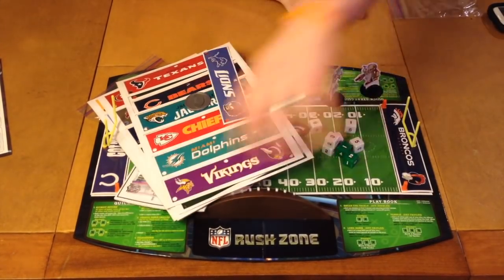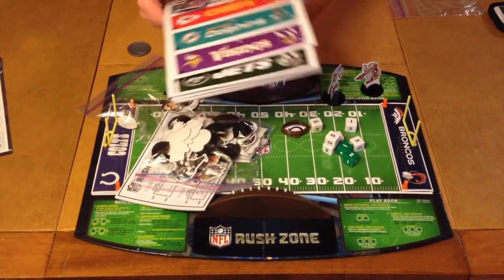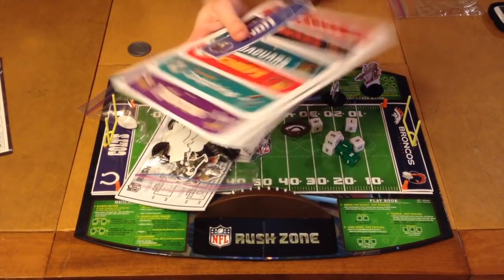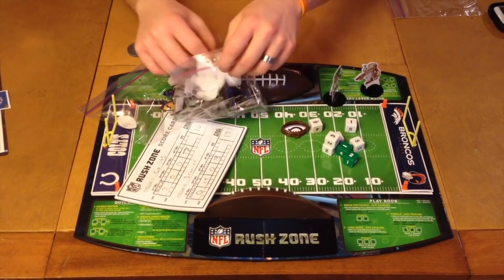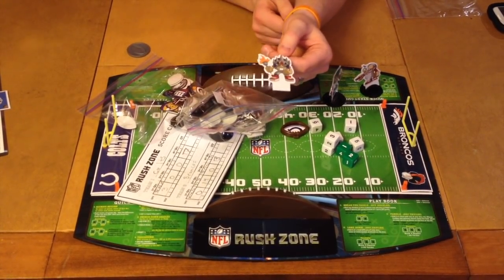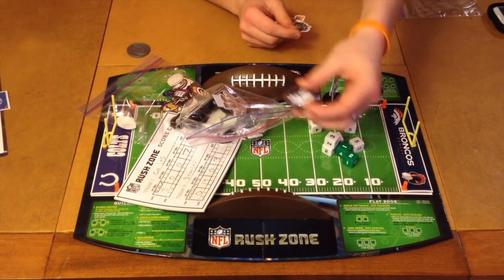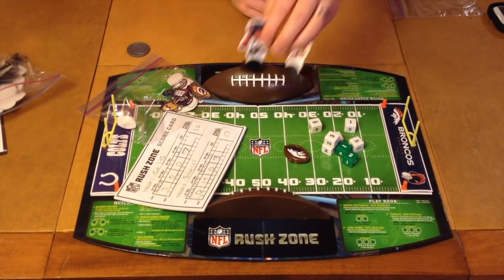On the board, they have a little cheat sheet in all four corners, which will be very helpful. Next, you're going to get a lot of components that you're not going to use each and every game. One thing that is nice is they included enough components so you can play as any NFL team you want. You're also going to get these little NFL Rush Zone pawns, which have various different symbols on them. It says it's for two to six players, and each person can have their own little pawn to cheer you on, but you're probably not going to use them when playing the game.